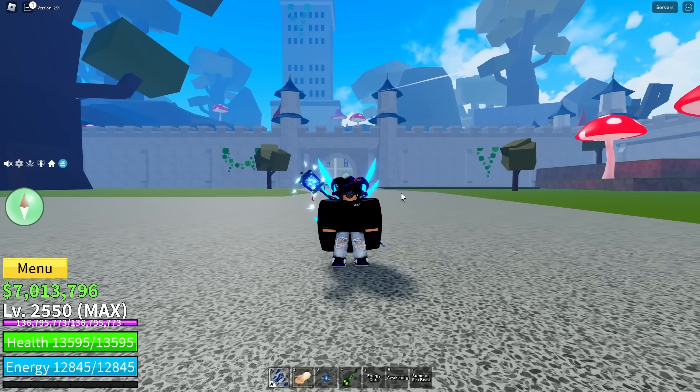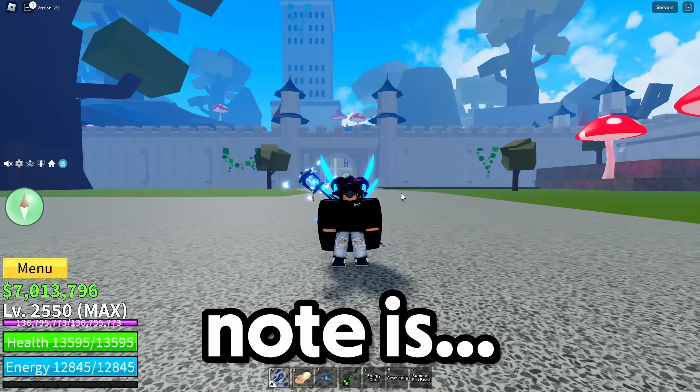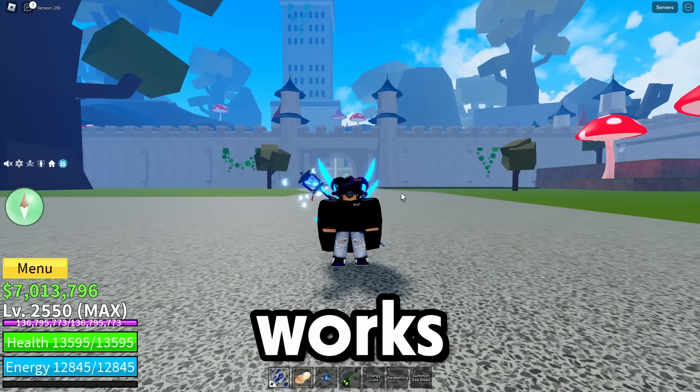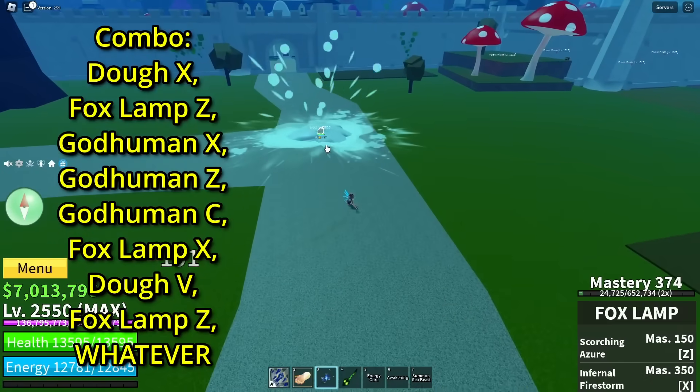I'm gonna be showing the Dough combo now. The stuff you're gonna need is God Human, Dough, and Fox Lamp. One thing to note is I will be switching my sword every time I get five kills to see which sword works with Dough. Let's pop the combo up and go.